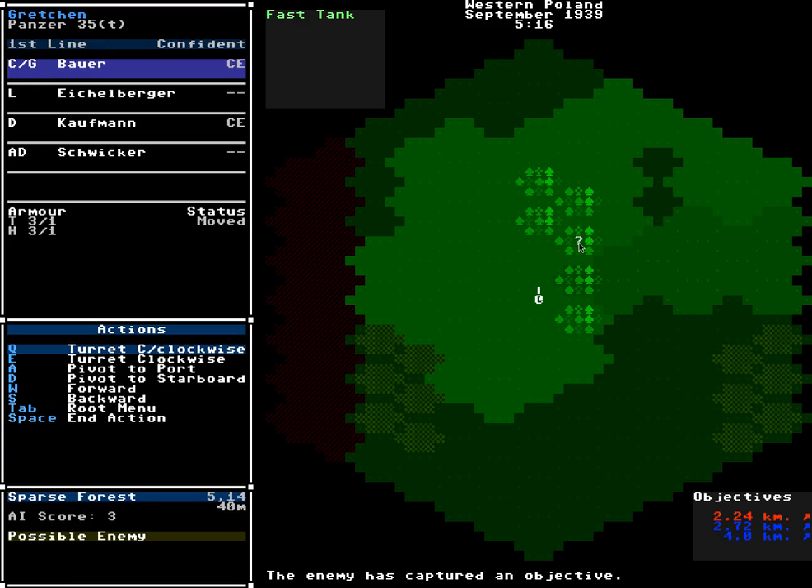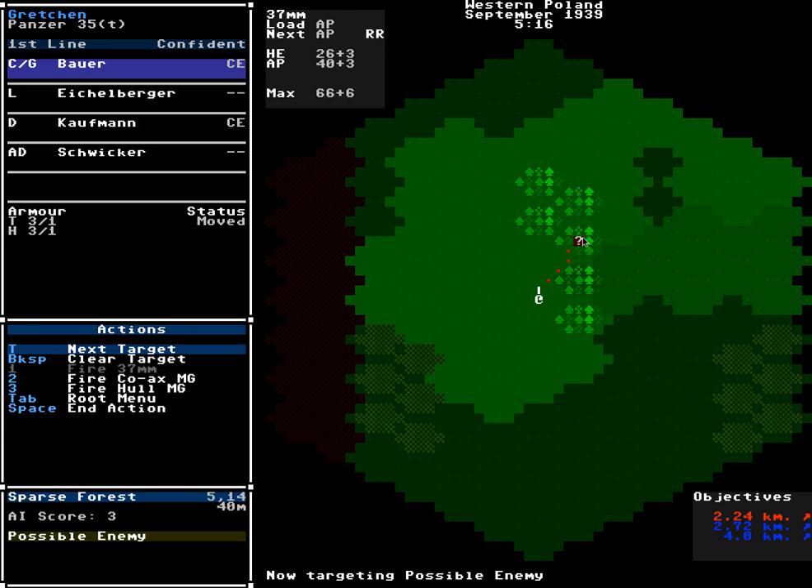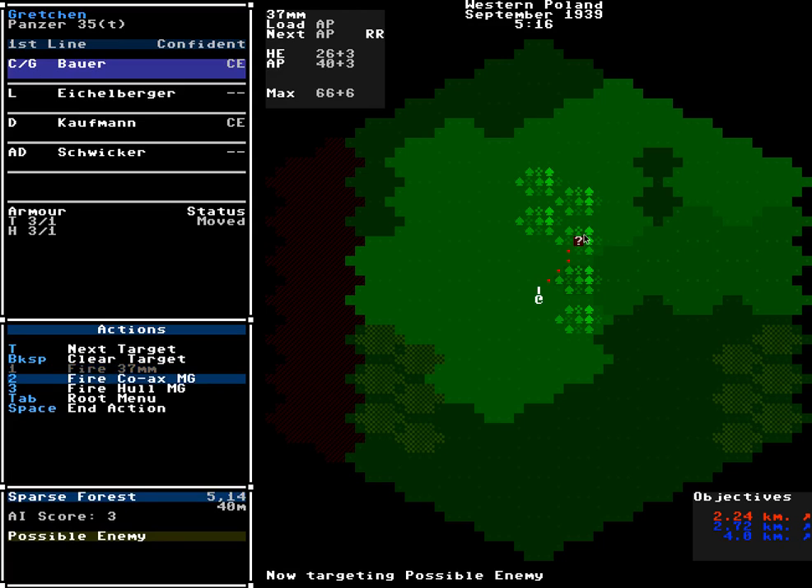It's in there. I'm going to back out of the movement menu and go into the weapons menu to target it. Because we haven't identified what it is, we can't fire the main gun at it — for now the main gun is basically all about AP, armor penetrating. Unless we know what's there, just firing wildly is unlikely to hit anything in a hex that's about 160 meters wide. Instead, we need to fire the machine gun, which we can spray over the entire area and hopefully get whatever is there to reveal itself.